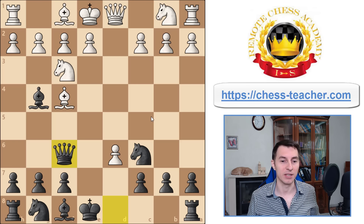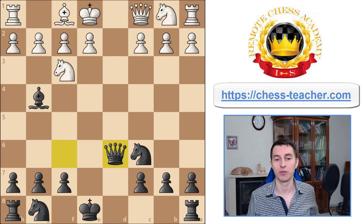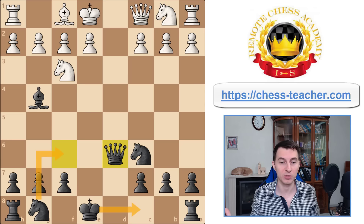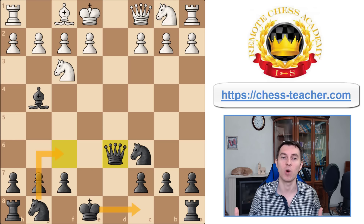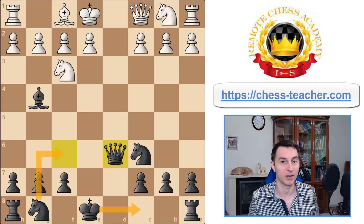I've just checked it in the database. Usually white goes queen c1, trying to defend both their weaknesses — the bishop and the pawn — and after that you can now freely take the pawn on d6. In this case it's just an exchange and you get a normal game. After that you can castle, develop your knight, and basically you get a position similar to all the previous variations we analyzed — you're ahead in development, you have open lines and diagonals, and you can start attacking white early in the game, which gives you long-term pressure and a hard time for white to figure out how to defend properly.